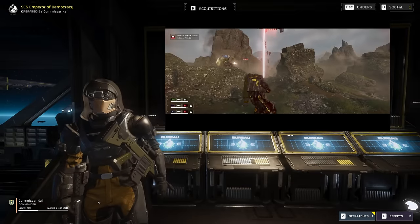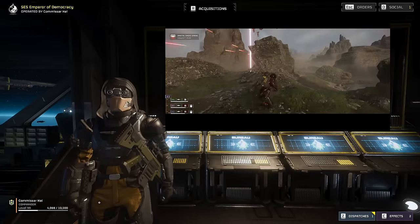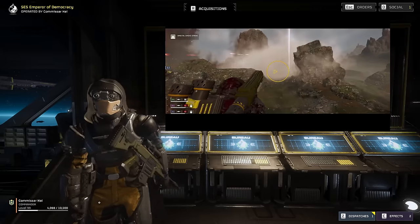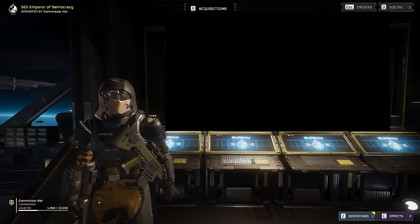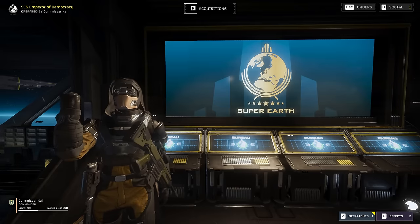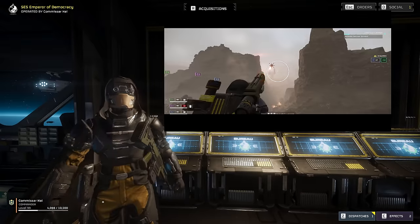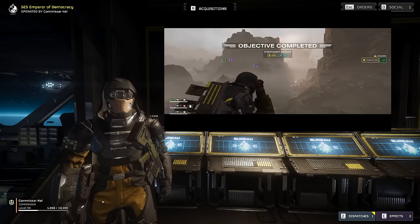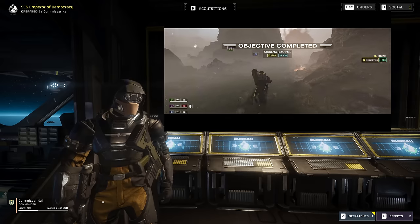When the rockets are flying overhead and Hulks are flushing you out of cover, sometimes you need to fade into the shadows before striking back at the heart of the bot menace. Welcome to the SES Emperor of Democracy. My name is Commissar Kai and today I'm going to show you all how to incorporate sabotage and stealth tactics for you and your team against the bots.